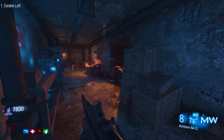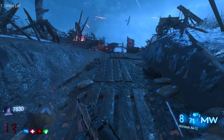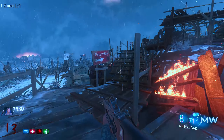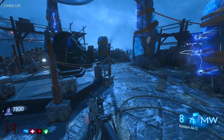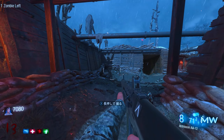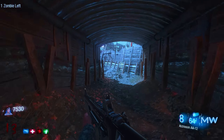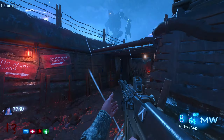I want to upgrade the AA-12. I need to upgrade this AA-12. I might try to get Mule Kick. Hopefully there's no perk limit though, right? Let's open this door, because I forgot that they took down one of my generators. So we're on round 13, and we're really just chilling at this point, man.